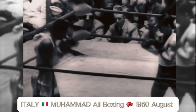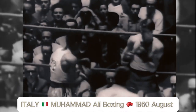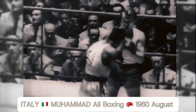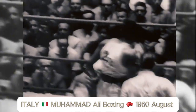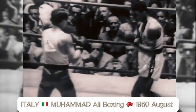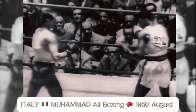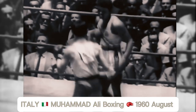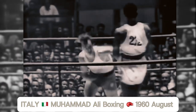Efrakowski is very aggressive. Clay is a brilliant counter-puncher. A lightning right hand over left jab has stung many of his opponents. Clay is measuring his man. Clay, at 6'1", has a height advantage over his opponent. Both fighters weighed in at 178 pounds.